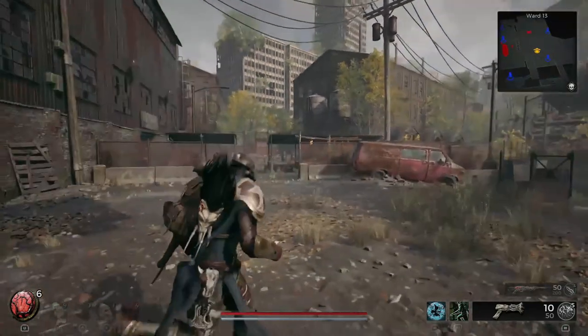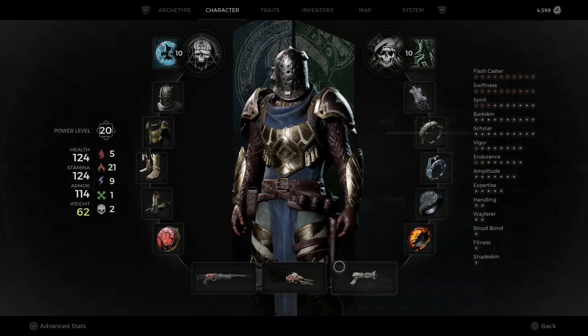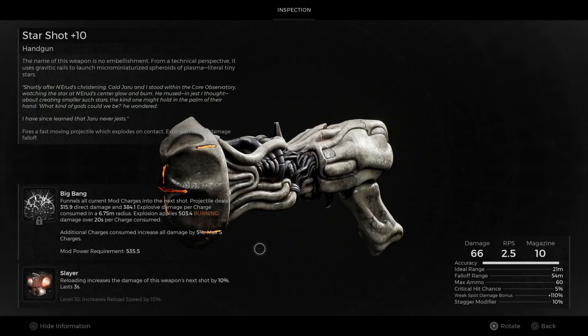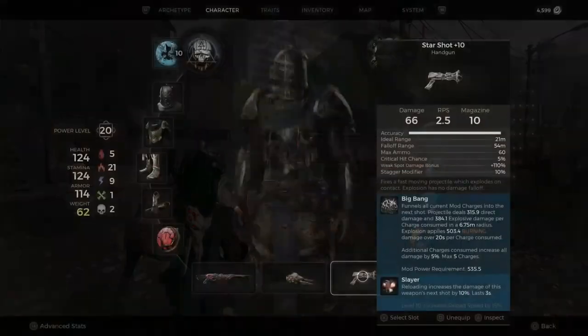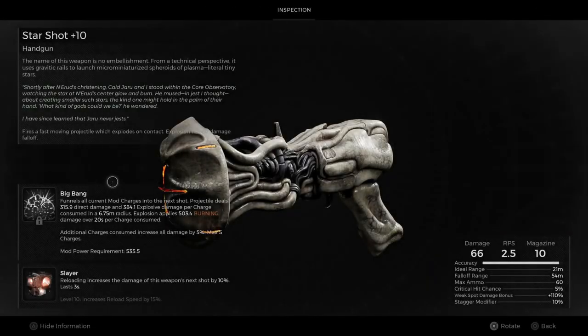It's a very fun weapon to use. It has the Big Bang mod, and I have the Slayer mutator. When it comes to Big Bang, it funnels all current mod charges into the next shot. It does have five charges, so you want to make sure to save up all five charges and then use it. Projectiles deal 350.9 direct damage and 384.1 explosive damage per charge consumed in a 6.75 meter radius explosion, applying 500 to 3.4 burning damage over 20 seconds per charge consumed. Additional charges increase all damage by 5%, max 5 charges.